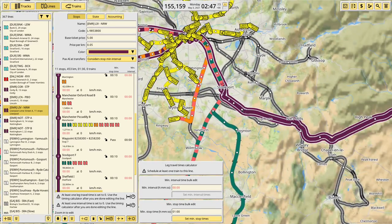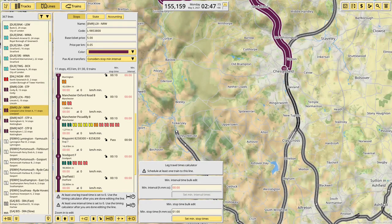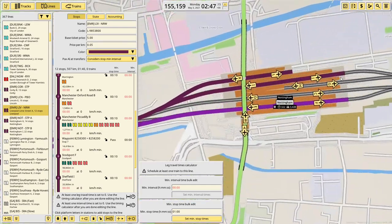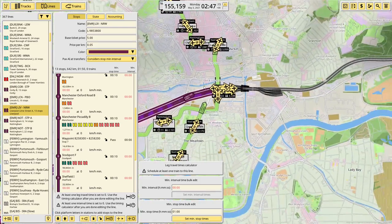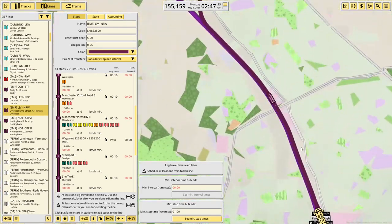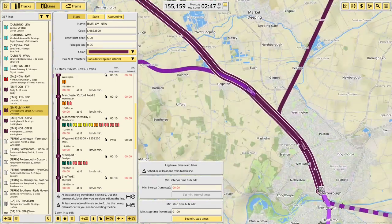After Chesterfield we go to Alfreton, which is all the way down here. Then Nottingham — let's put it in this platform, because it's the only one that's not got a terminator in it. Then Grantham and Peterborough. We'll come in here if I can. That's an interesting choice you've made there.